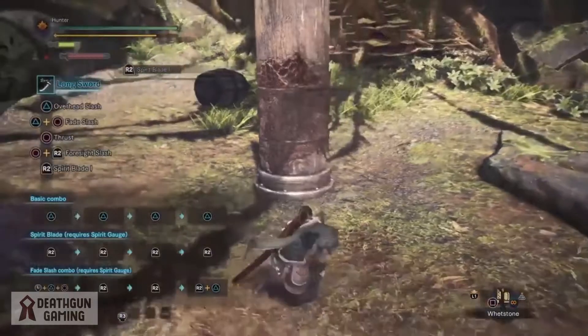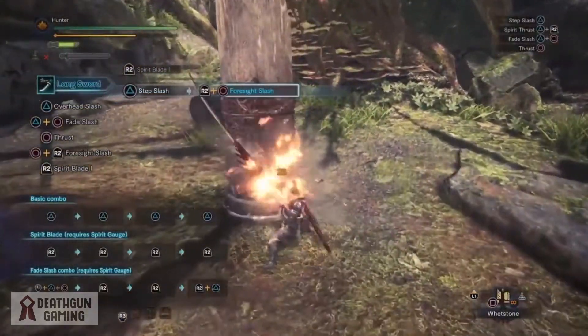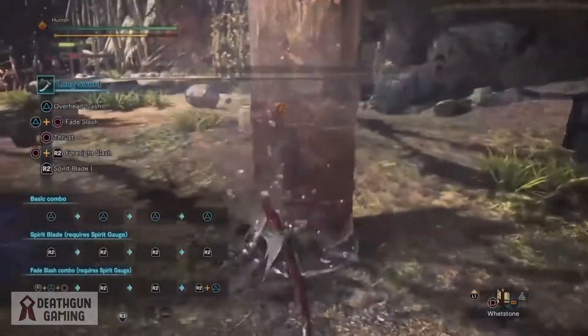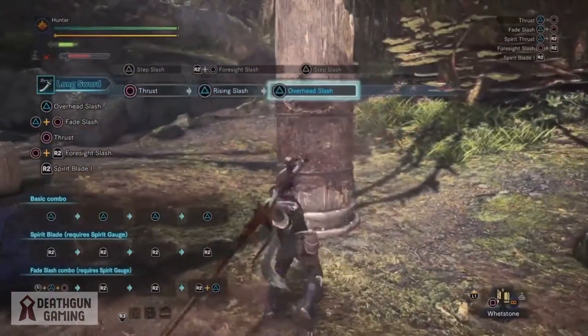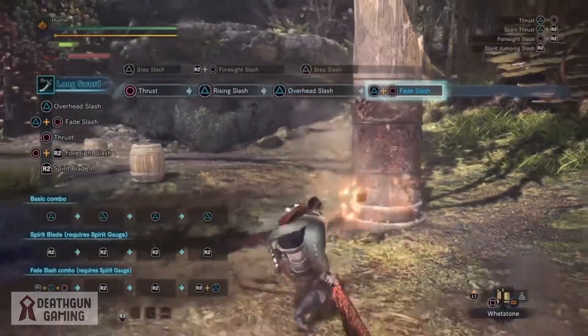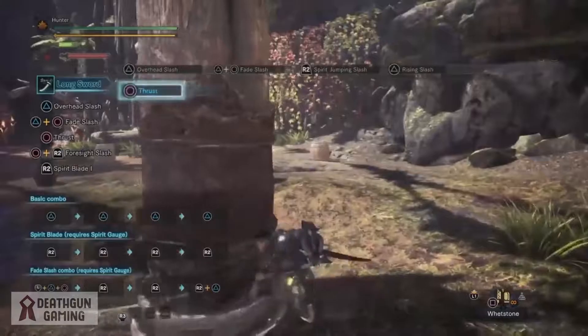This weapon also offers a very good combo mechanic, seeing as you can do attacks right off your roll or off a dodge — very important to keep the motion of battle. Remember, the importance of this video is not to do a full breakdown of the weapons in depth, but rather to show you guys how the weapon behaves, how it moves, and its basic attack patterns so you have a general idea if this is the weapon for you.